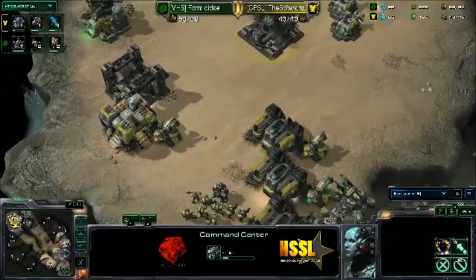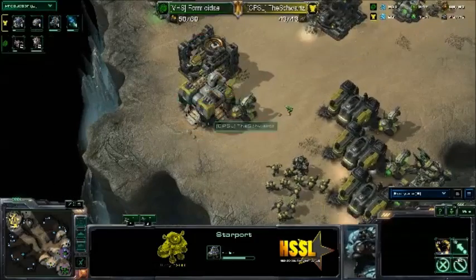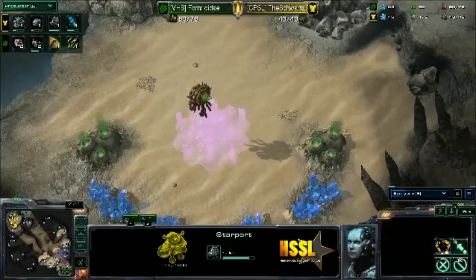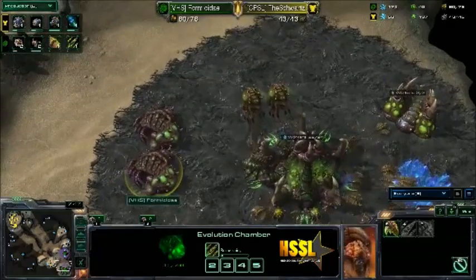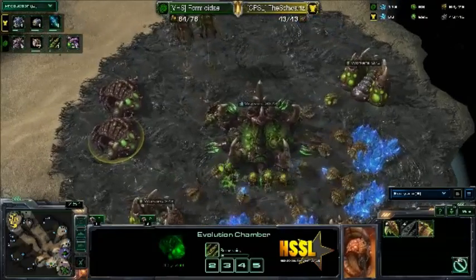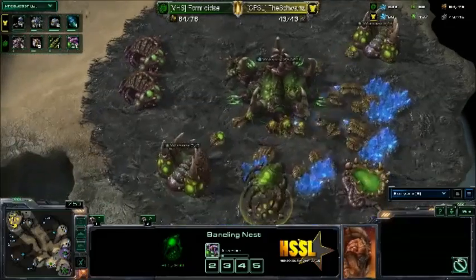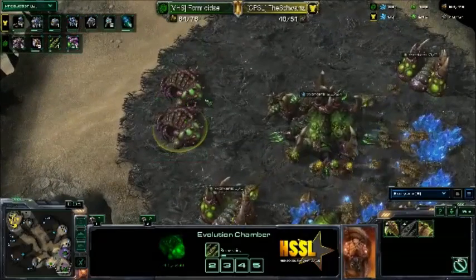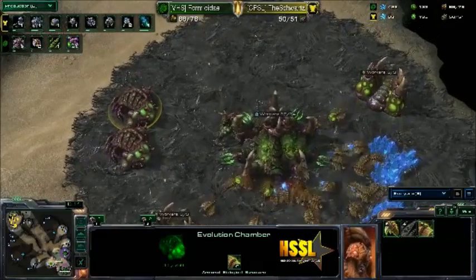He is also getting an expansion here, so you'll see that Command Center float down fairly soon. It looks like Formus today is getting a third here. Oh, it looks like he might be going Roach Hydra and then transitioning to Viper. But he also has a Baneling Nest, and he is getting the hooks. It's strange — he did cancel his Carapace upgrade that period, which is strange. Only getting ranged attack. He has queued Carapace again — you want to avoid canceling that.